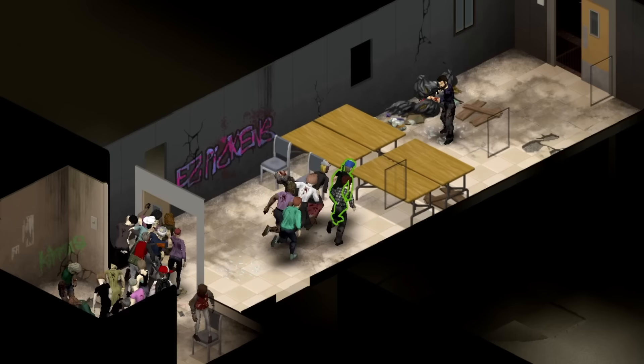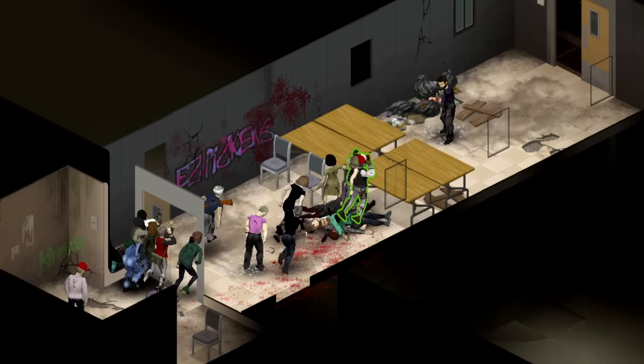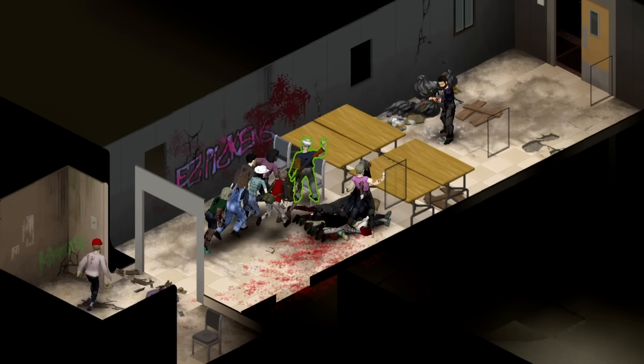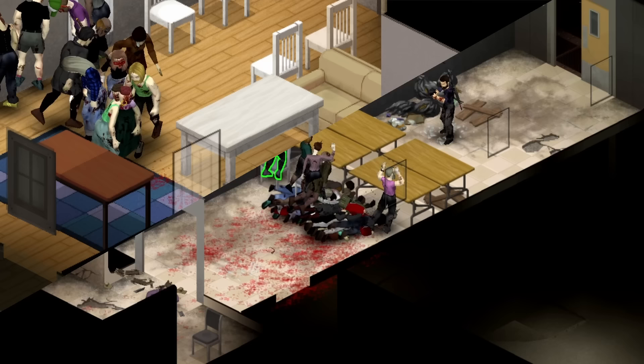Going back to furniture barricades — rather than just using a pile of furniture as a barricade to alert you to a zombie attack, a more cleverly constructed barricade can be used as a fighting platform. A table or two blocking off a hallway can turn a gunfight versus a dozen ravenous sprinters from a butt-clenching bad time into a turkey shoot. Even versus shamblers, a pile of furniture can slow them down long enough for you to kill literally hundreds with a shotgun.